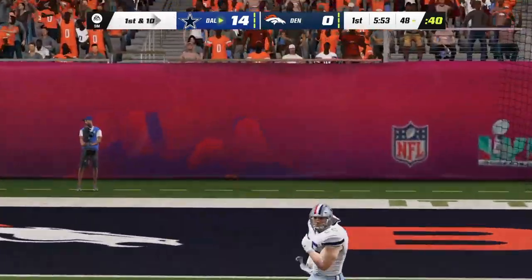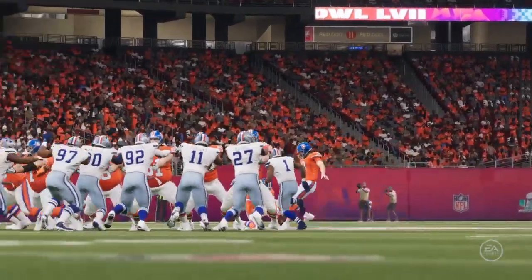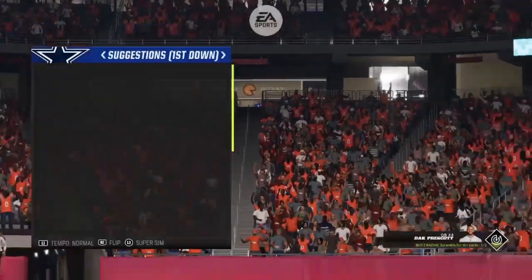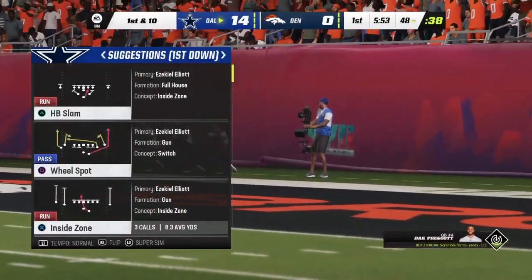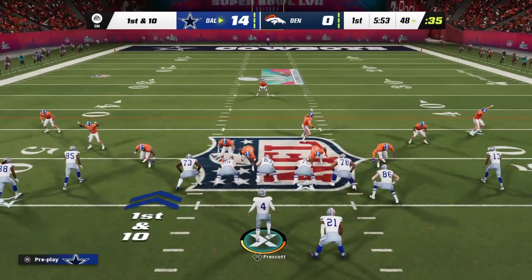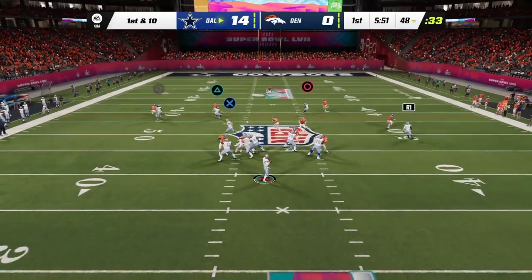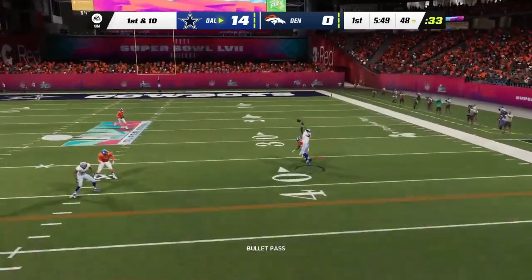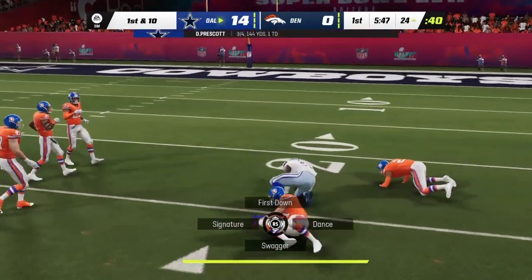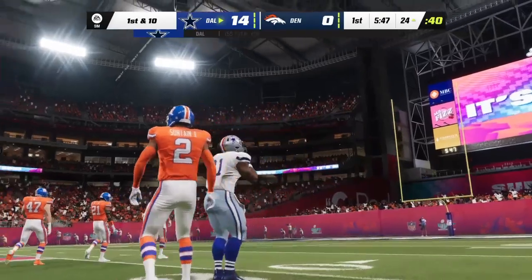The field goal attempt will not get there — off to the left, no good — and this remains a two-touchdown game. Anything beyond 50 you start rolling the dice, and around 57-58 yards the chances go down dramatically. Sure enough this one winds up no good. The Cowboys receiver takes that one in one-handed — what a grab — going down inside the 25, good for 28 yards.